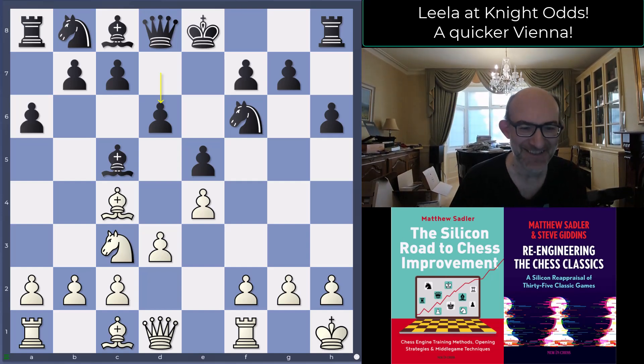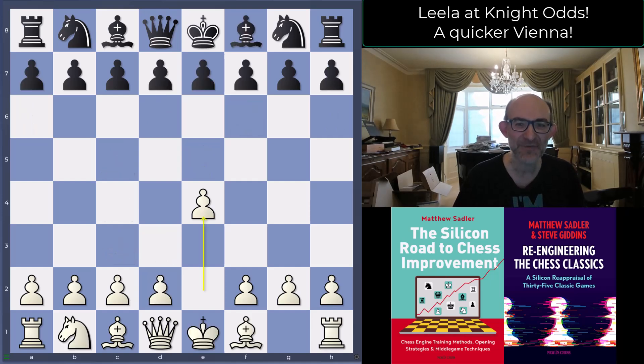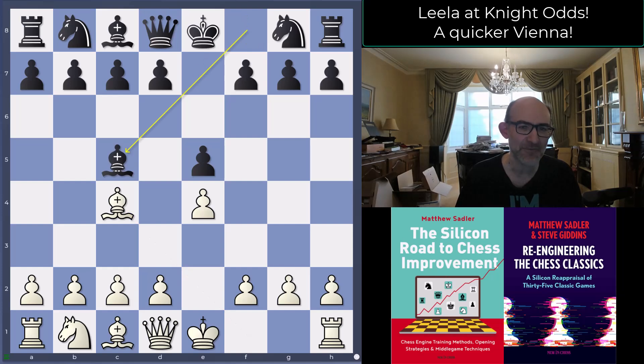Mr. Beads keeps claiming that one of the advantages of not having a knight is that White's development is quicker. That's kind of true - it's a tempo of development but you're a knight down. This game is a good example of how it can put pressure on a human opponent, because without a knight on g1, White can castle quickly and get in f4 very quickly, which speeds up the Vienna an awful lot. So: e4 e5, Bishop c4, Bishop c5.